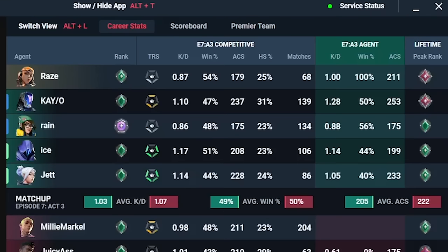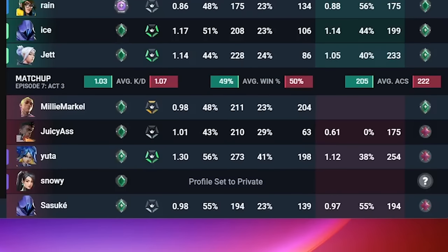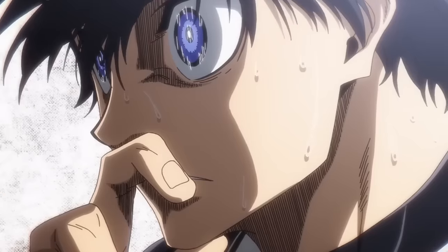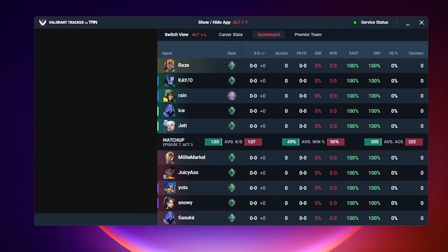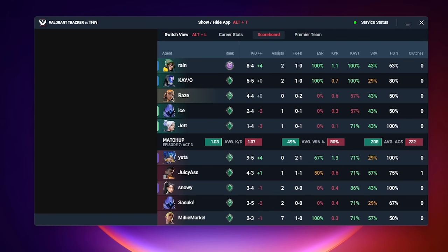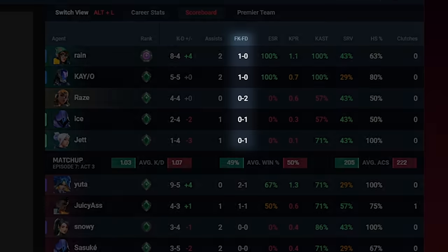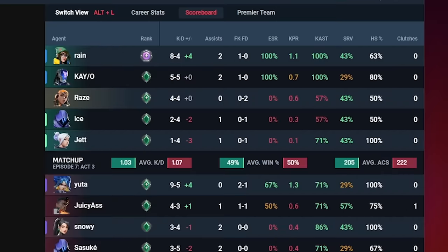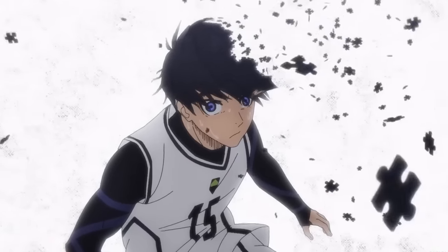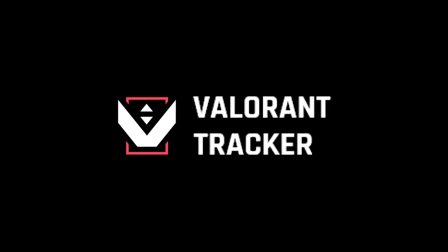With Tracker, you can see your teammates' and opponents' career stats at the start of a match, so you can tweak your playstyle based on everyone's skill level. As your match goes on, everyone's stats are tracked and updated live. These stats include first kill, first death, entry success rate, clutches, and more. Give Valorant Tracker a try today by downloading it for free using my link in the description below.